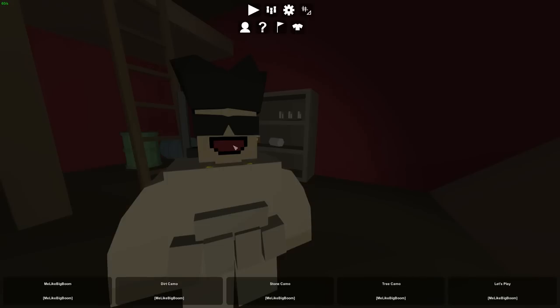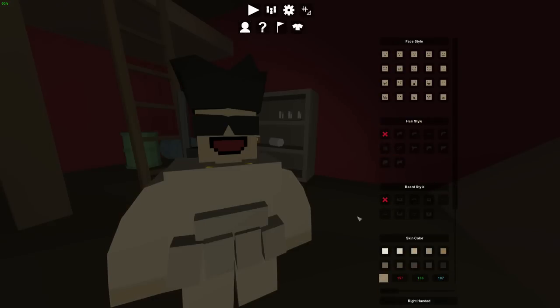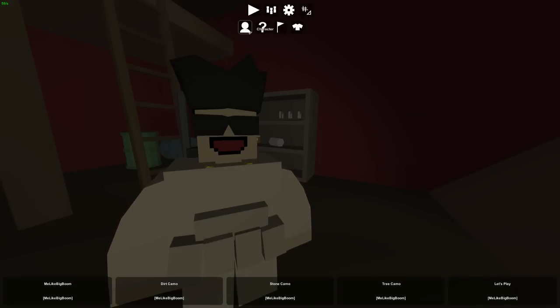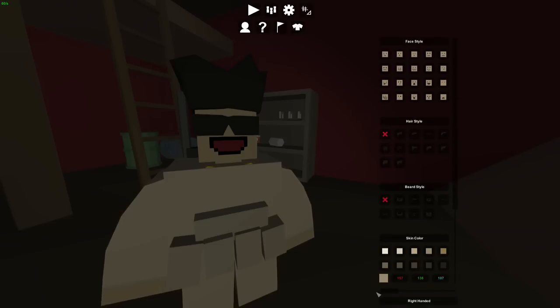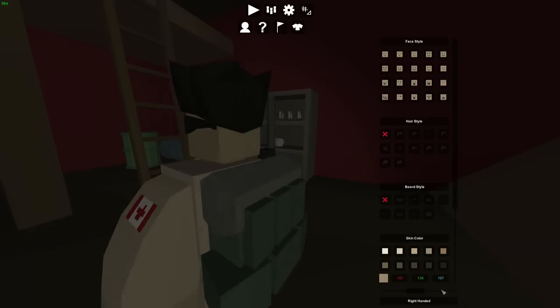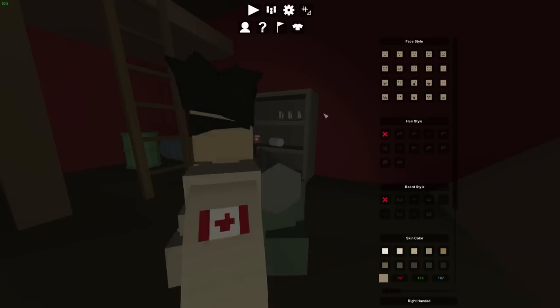The buttons have been replaced with icons, and I haven't quite gotten used to what all these are. But in your character customization tab, it zooms up on your character, and then we click on the change your character option. The slider's been moved — it's lots of getting used to, but you can slide them around right there.